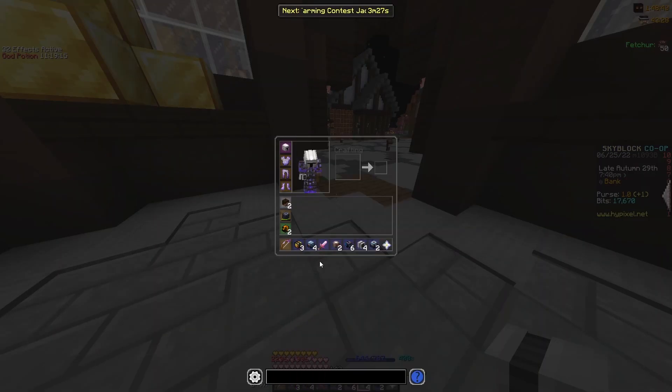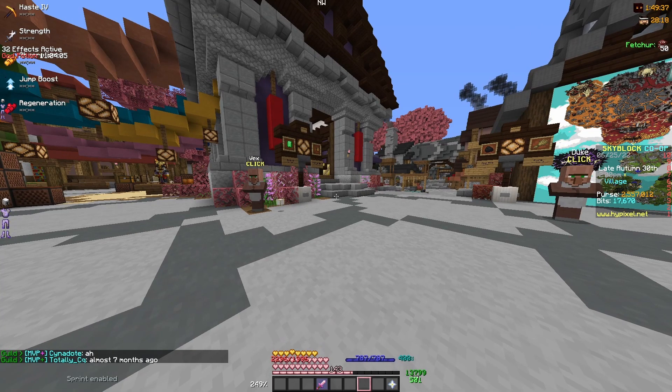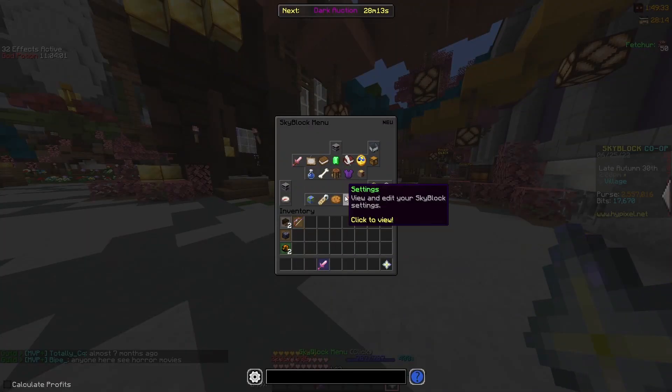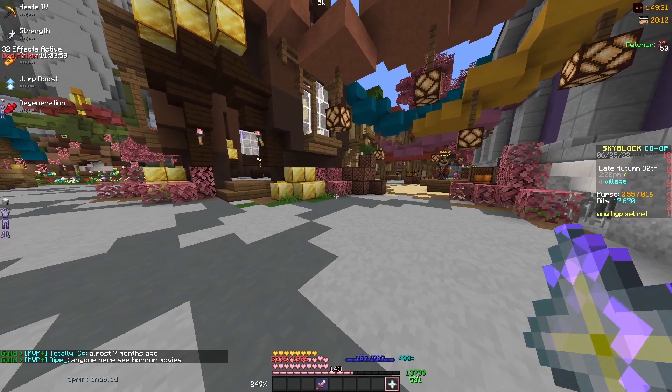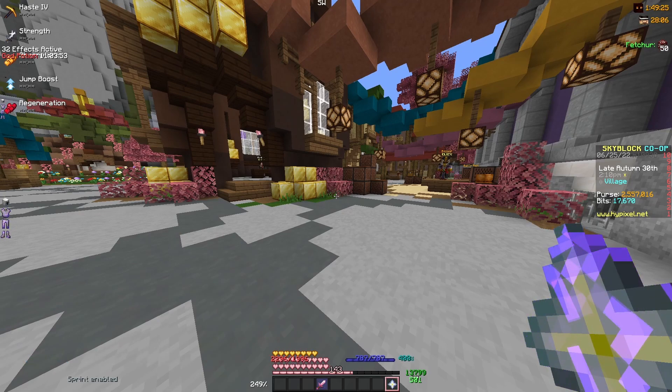After about half an hour of grinding these, this is what we got. We got three of these, four of these, two of these, six of these, four of these, and two of these. We are going to throw them up on the auction house and see how much they sell for. After about 30 minutes of grinding automaton parts, we made 2.5 million coins. This will come out to be a little bit more than 5 million coins an hour.